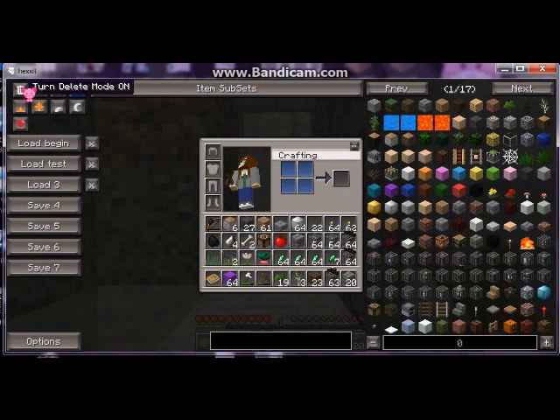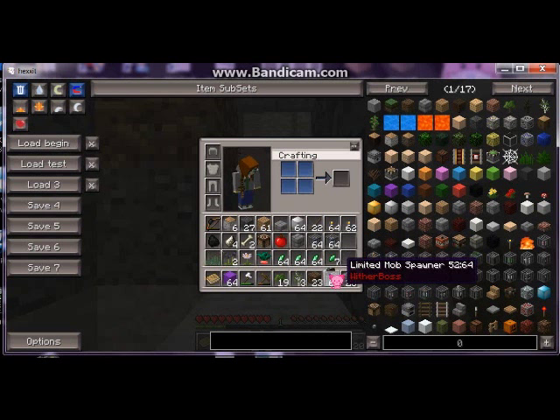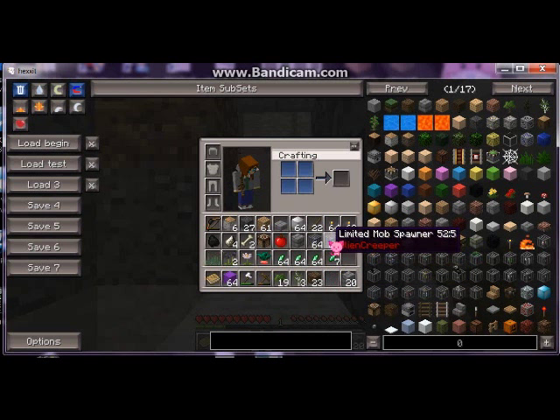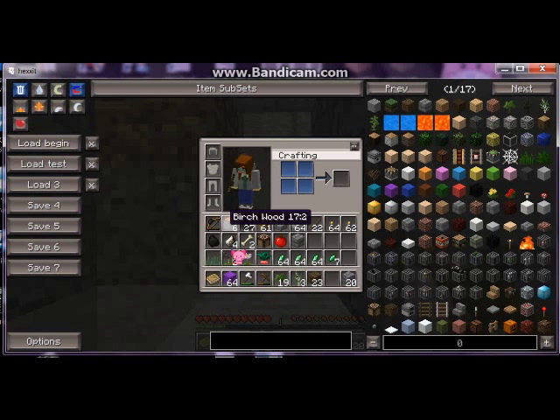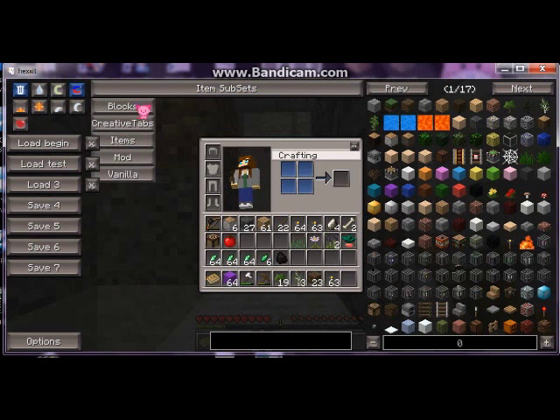I'm using my garbage can to get rid of all those spawners — I have 64 times three withers and 64 times two creepers. I really don't want to accidentally place a half-dozen creeper spawners while I'm trying to work. This is my beginning inventory — I already loaded it — and the second one down is my test inventory. You can arrange your inventory however you want and save it.